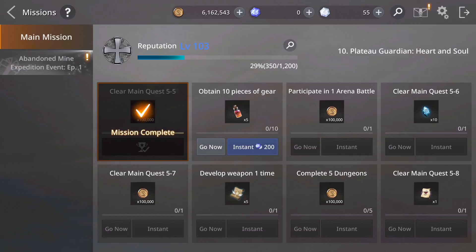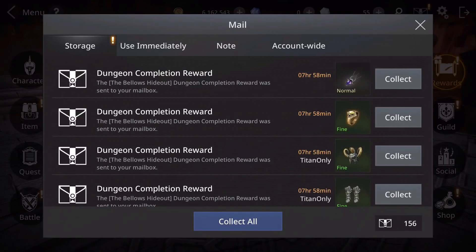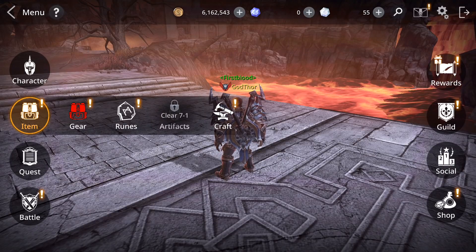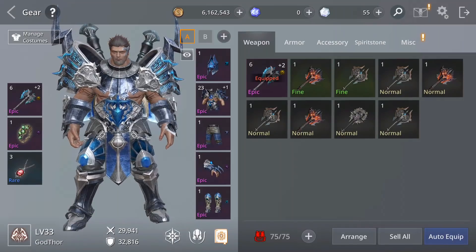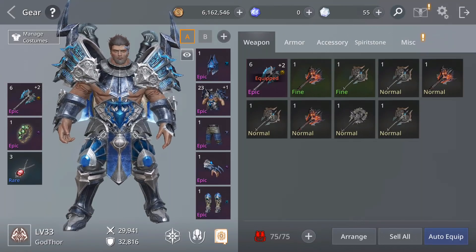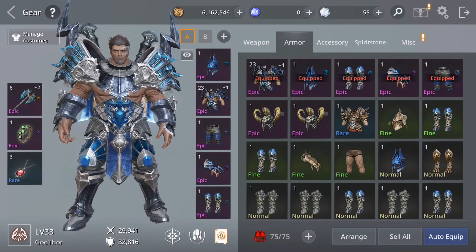Obtain 10 pieces of gear — very easy. You'll see how I'm gonna do that. I already have, guys, in my mail 156 gear. I'm gonna tell you how I got that much gear and how you can do it too. Because that's a problem: once you reach 5-12 main quest and finish all the subquests, it's very hard to get materials to level up your epic gear to unique.